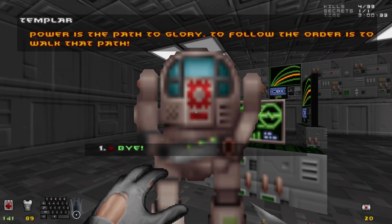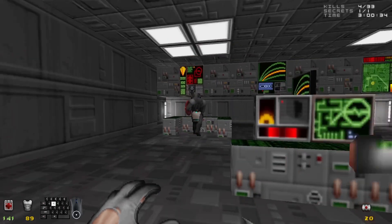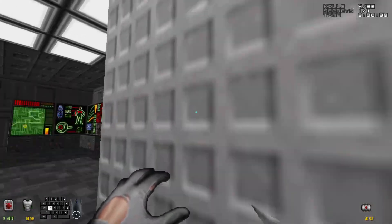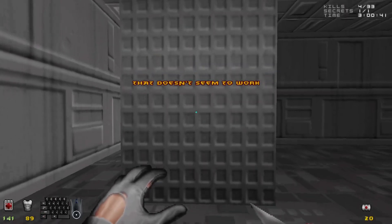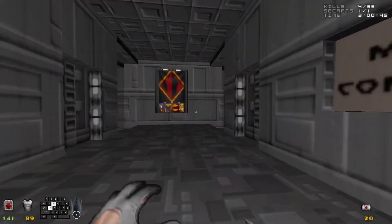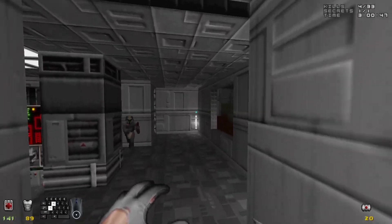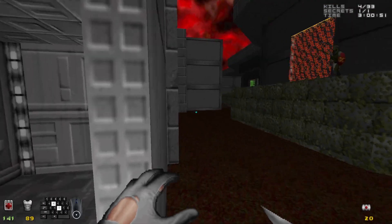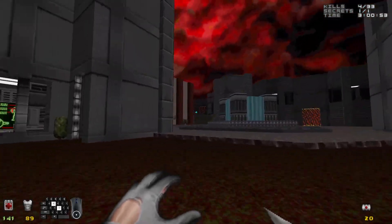"Power is the path to glory. To follow the order is to walk that path." Okay, freak. And there's actually behind this metal tower a teleporter that you have to teleport to from the other side — and the teleporter on the other side is actually inside the area containing the entrance to the optional level just over there. But anywho, let us now talk to the informant, shall we?